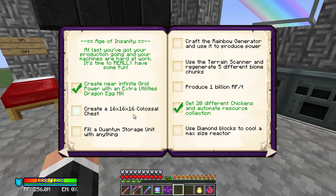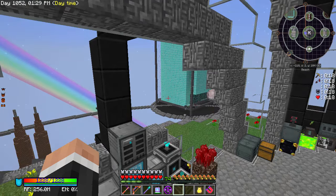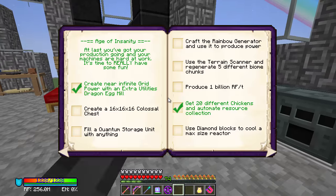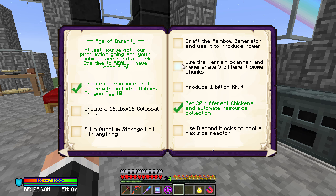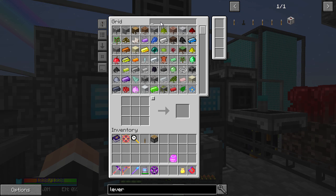Lastly, I think today we're just going to make a colossal chest. That's going to be a big thing we need to do. I've almost done two sides of it. I've put another detector here to make blocks immediately so I know how many to do. I think the big things that are going to be hard are: fill a quantum storage unit, rainbow generator and use it to produce power — that's a lot of generators — and produce 1 billion RF, which is a thousand million. I think the easiest way is with nether star generators.